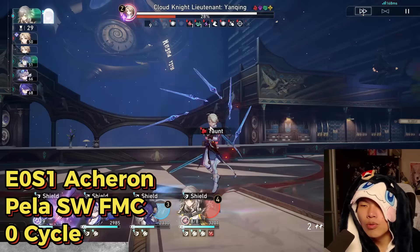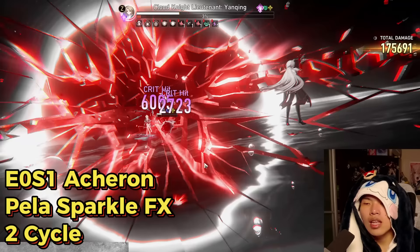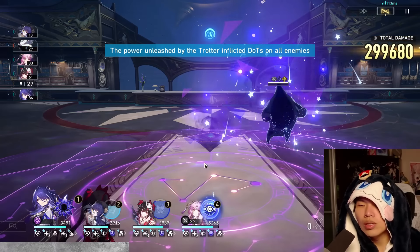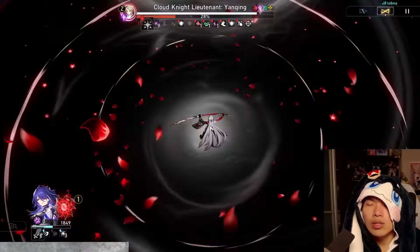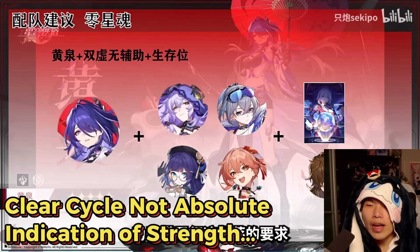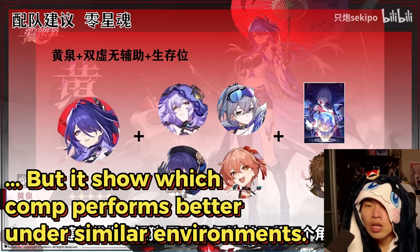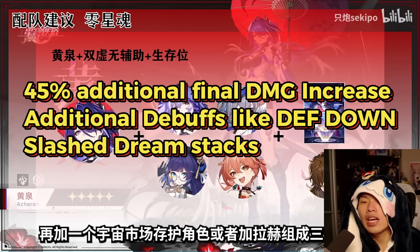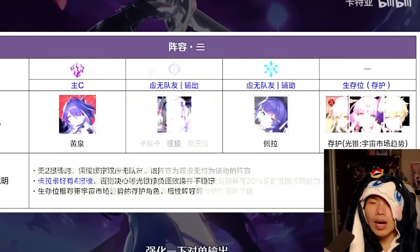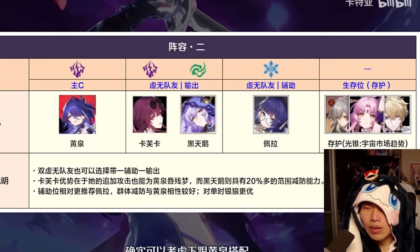With Pella, Silver Wolf, and a sustain, Acheron can achieve a zero cycle quite comfortably. Swapping one Nihility for Sparkle pushes it to two cycles — roughly a one-cycle drop-off, which is a lot slower in terms of action value. Although clear cycles aren't an absolute indication of a unit's best team comp, Pella and Silver Wolf's synergy with Acheron — through the Abyss damage amplification, defense down, and Slash Dream stacking — far outperforms Sparkle's 50% action value advance. As a rule of thumb, two Nihility units is highly recommended for E0 Acheron.